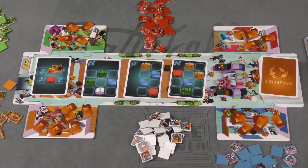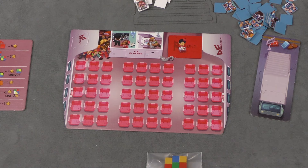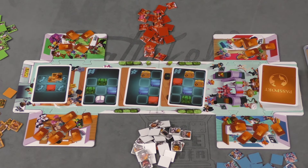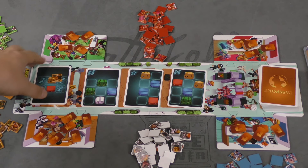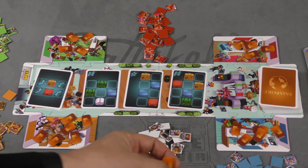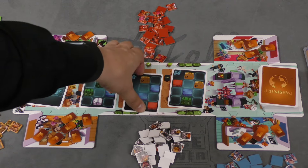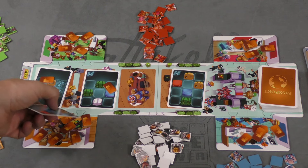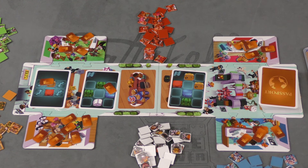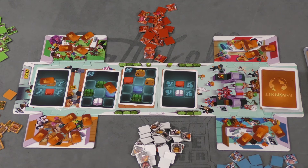Players seat passengers on their own airplane. This is what it looks like for four players; for one to three players, it looks different. On your turn, you take a card and put the passengers on that card onto your plane. If you don't want that card, you can pay a meal voucher — each player starts with six. For each card you'd like to skip, you pay one. Then you take the next card. If you take a card that has meal vouchers on it, you get them, and they'll allow you to skip cards in the future.